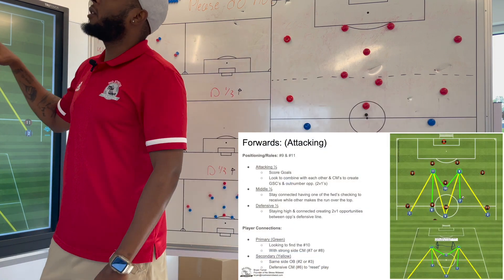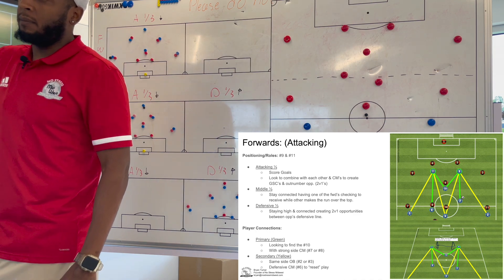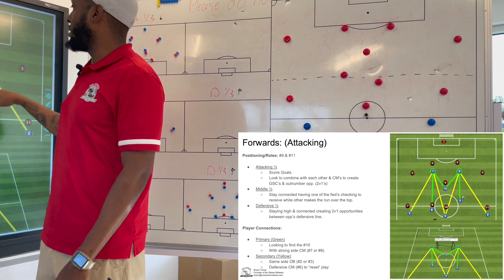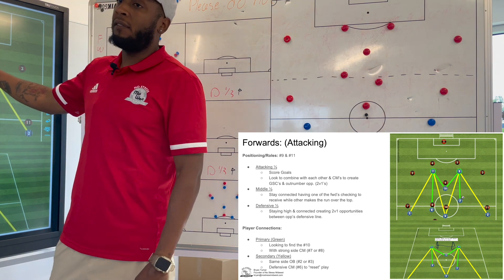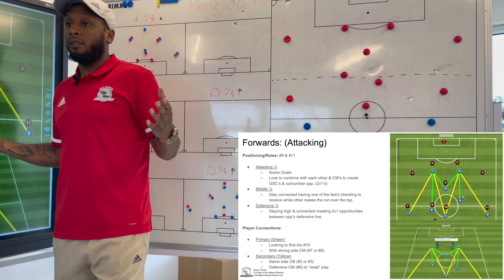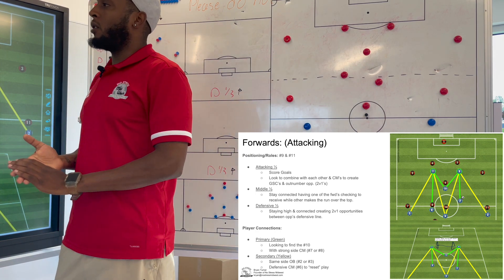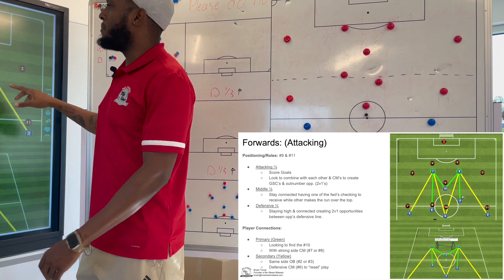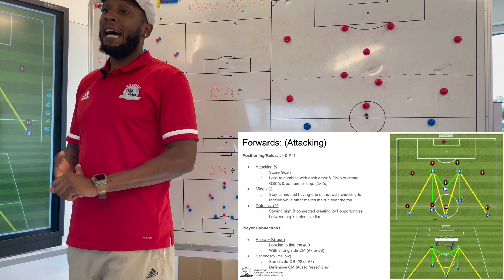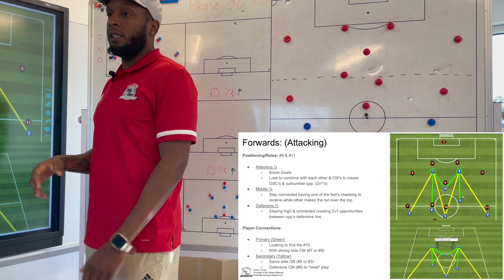The first part of this, we're going to be looking at the forwards in the attacking aspect of the game. Our primary positions are going to be our nine and our eleven. In the attacking third, it's very simple — forwards' goal is to score goals. They're also going to be looking to combine with center mids to create 2v1s and outnumber the opponent to create goal scoring chances.